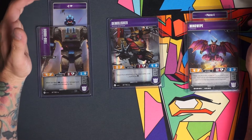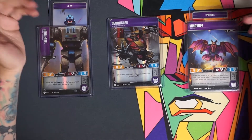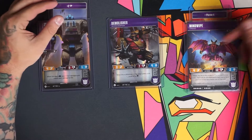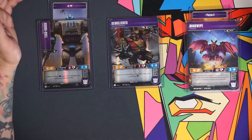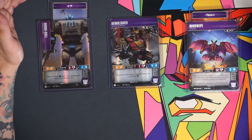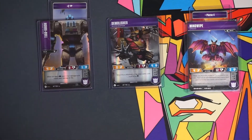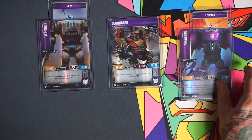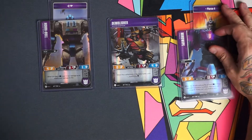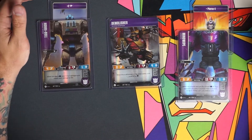On top of that, we have hand disruption with Mind Wipe, coming in at four, twelve, two. It says when you flip to this mode, you get to choose a battle icon color, look at your opponent's hand, and scrap a card that has that battle icon — essentially an espionage every time you flip to this mode. Then transforming over to the other mode, which is five, twelve, one: we lose defense and pick up an attack, just like Horrible.